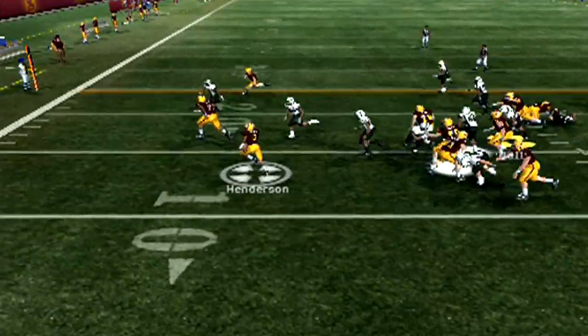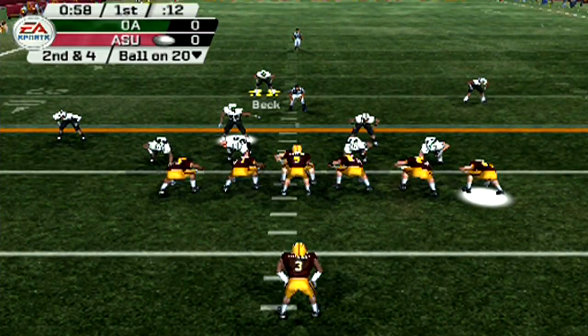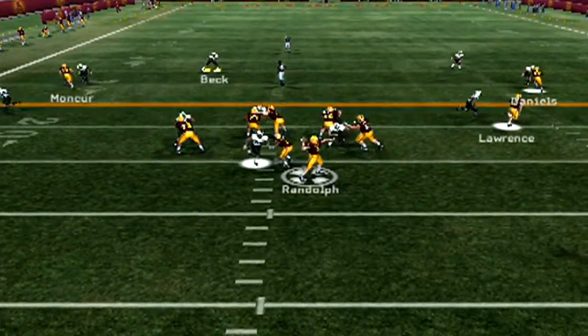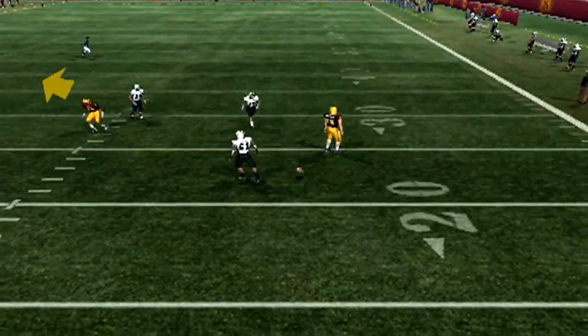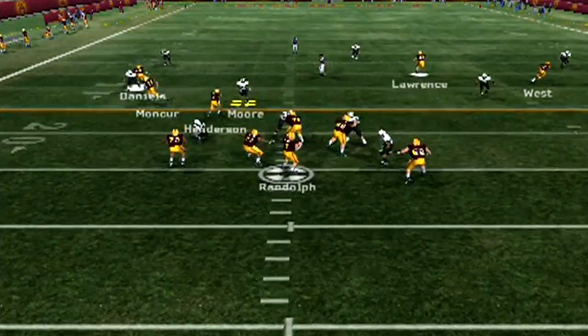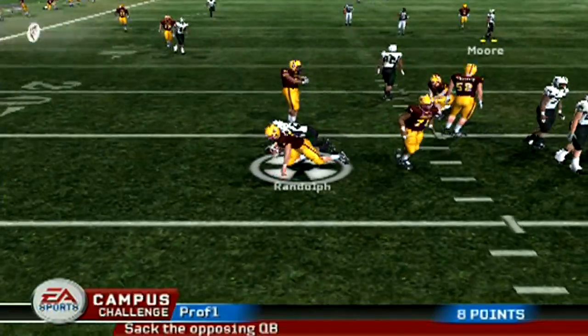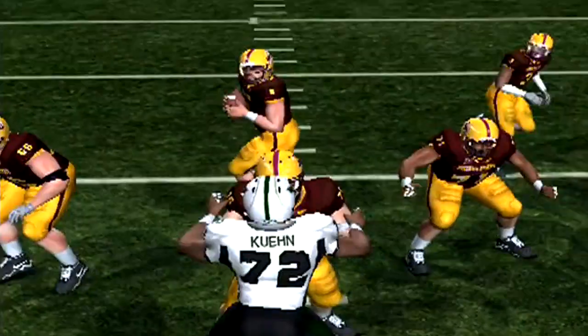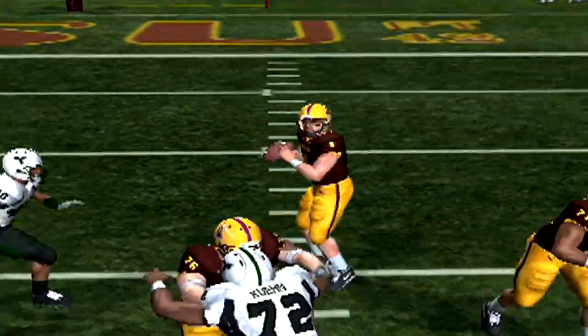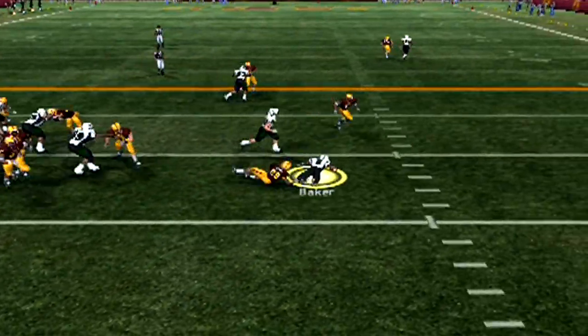ASU decides to run with Henderson — picks up six. Second and four, throw to the right side broken up by Bennett. Third and four — they get sacked. I believe that's Hall off the edge doing his job very well. That's a sack, and Oakland Academy gets the ball right back.